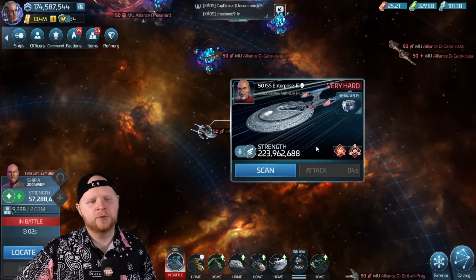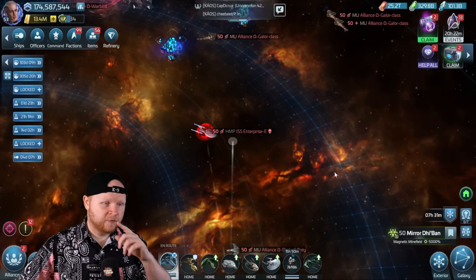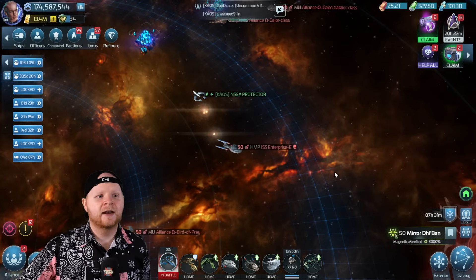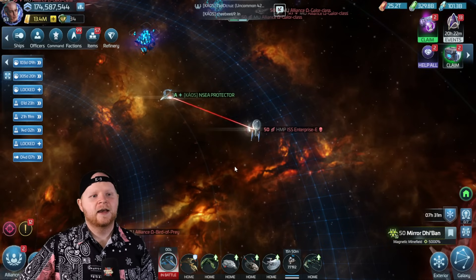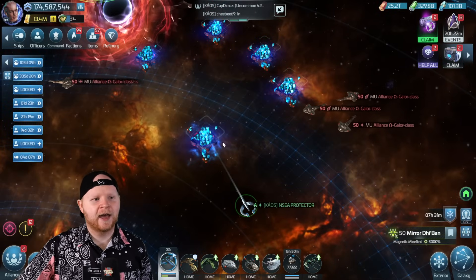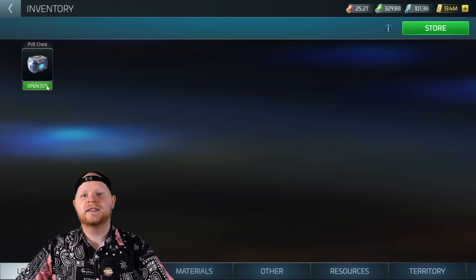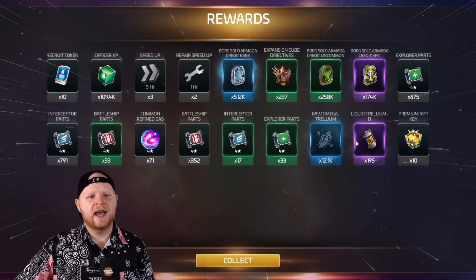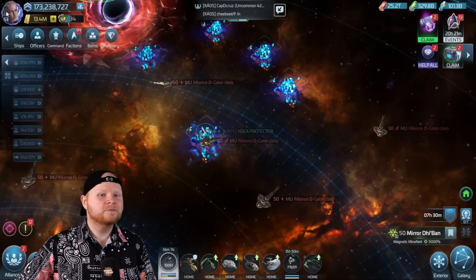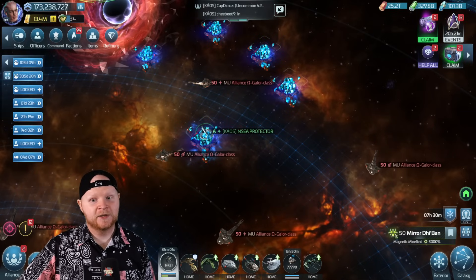I'm going to try hitting the ISS Enterprise — we're putting this in the video because mirror universe. The rest of the video is me going through, mining, and also taking on the Enterprise E because there's research for that and the NSEA Protector becomes really good at it. I'll hop back on a node and claim this chest. You can see the mirror universe tactics — my liquid Trellium D, my raw omega. Everything's made better by Galaxy Quest.